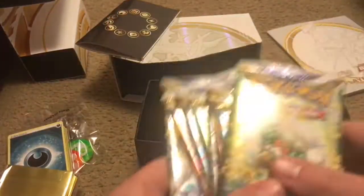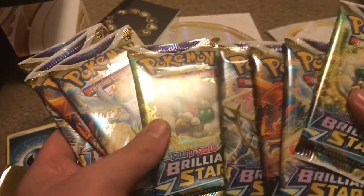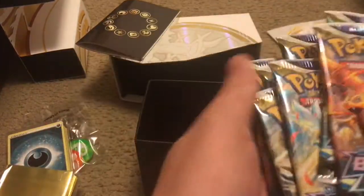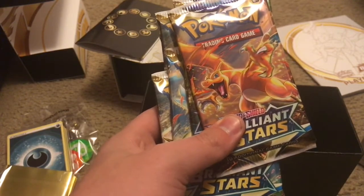We have 1, 2, 3, 4, 5, 6, 7, 8 packs. We're gonna start with Charizard and end with Charizard. Let's get opening these eight packs of the Elite Trainer Box. First pack of Pokemon cards is underway.